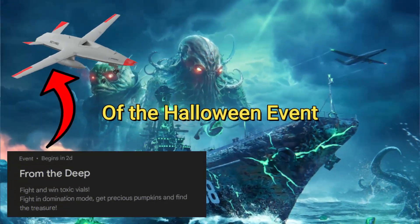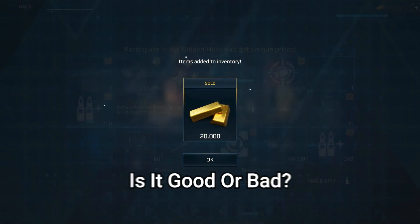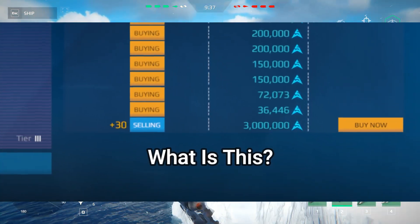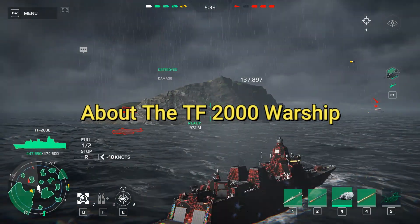New leaks of the Halloween event! Finally the PC version was released! The Golden Hunt event is here. Is it good or bad? 3 million art coins — what is this? Stay until the end because you will see my honest review about the TF-2000 warship.